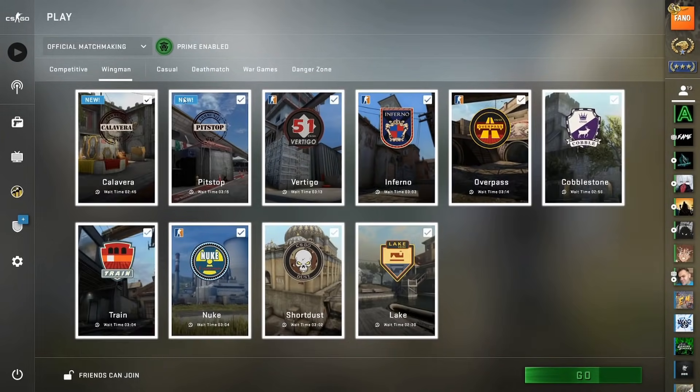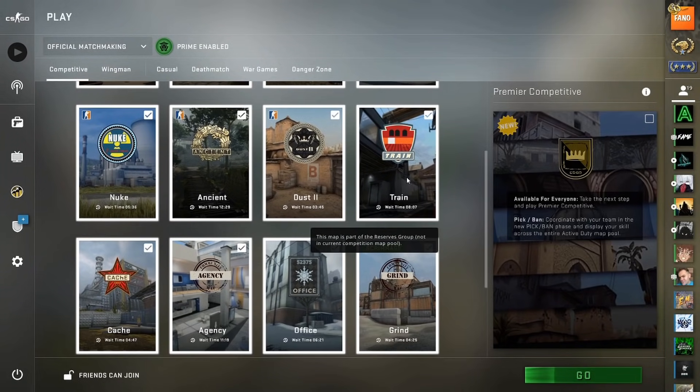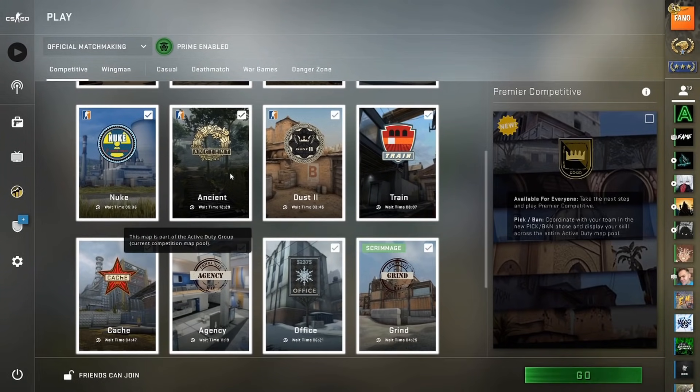We also have two new Wingman maps, Calavera and Pitstop, to replace Elysian and Guard. There's also a bunch of map updates to Ancient — and wait, they're adding it to the Active Duty group? Are you kidding me? They're actually gonna be playing Ancient in competitive games?